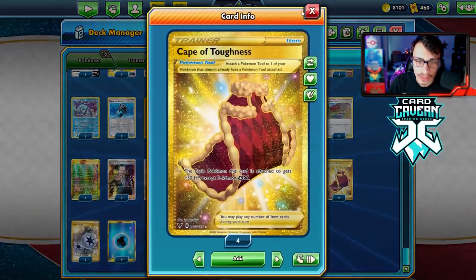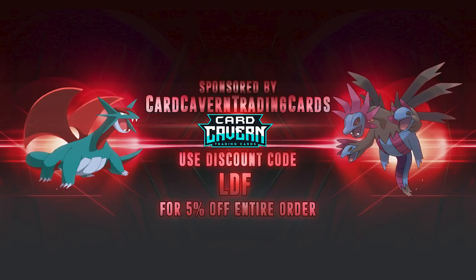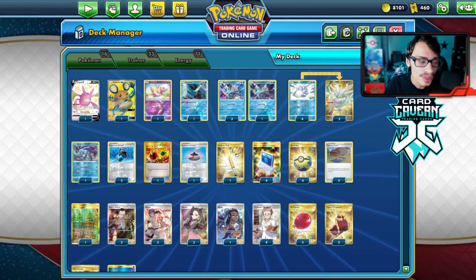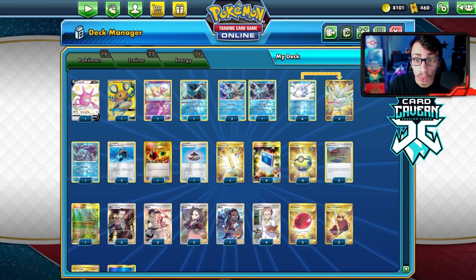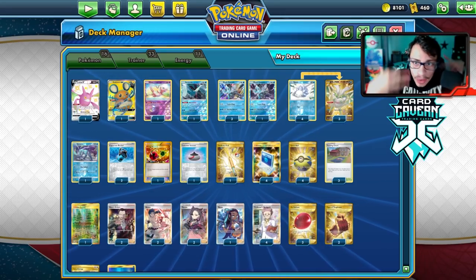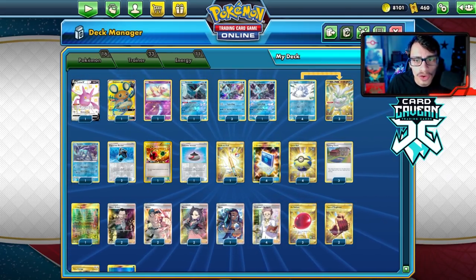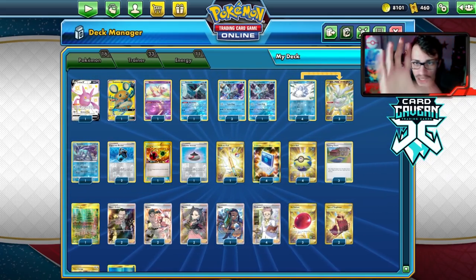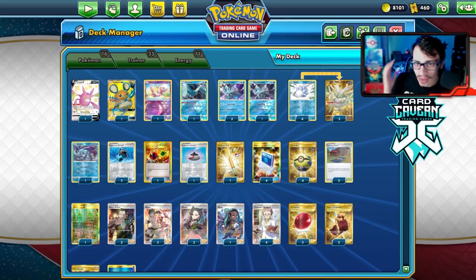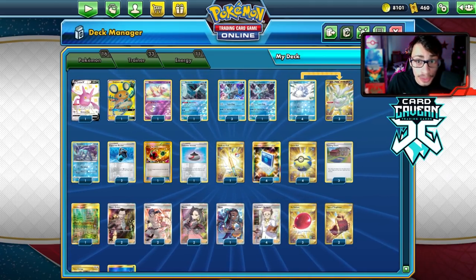This deck is catered towards single prize, so I'm playing cards like Nessa to recover them and some capes. Before we get into it, shoutout to the sponsor Card Cabin TCG. If you're looking for any PTCGO pack codes, get them at Card Cabin — they sell codes online for the cheapest price. You can pick up sets like Battle Styles, Vivid Voltage, Shining Fates, Rebel Clash, Sword and Shield base set, or older codes, theme deck codes, promo codes, GX codes, ETB codes. Use my discount code LDF for 5% off at checkout.